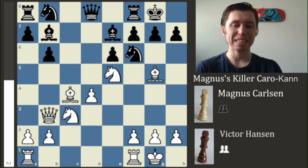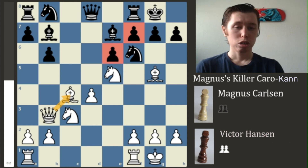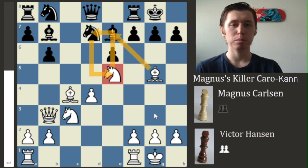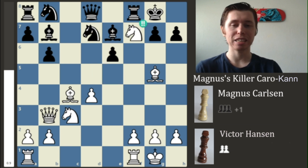Magnus now plays Knight to E5, which has a very nasty idea behind it — everything to do with the battery of the Bishop and Queen lined down onto the E6 square, currently defended only by the F-pawn. If you can get rid of that pawn, the E6 square becomes indefensible. After Knight F to D7, trying to get rid of this Knight — that's the whole idea — Magnus now plays a brilliant move.